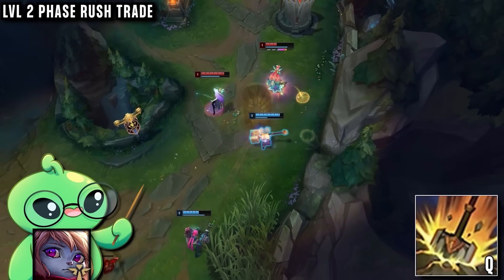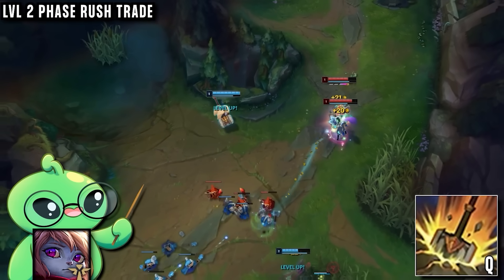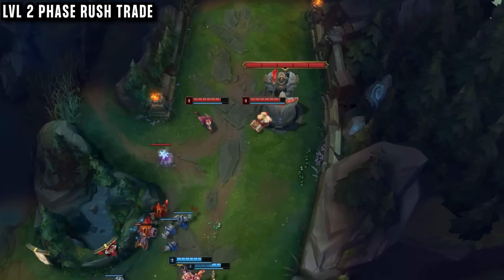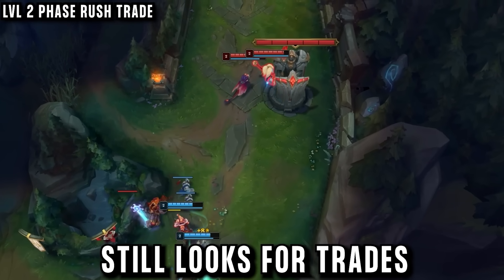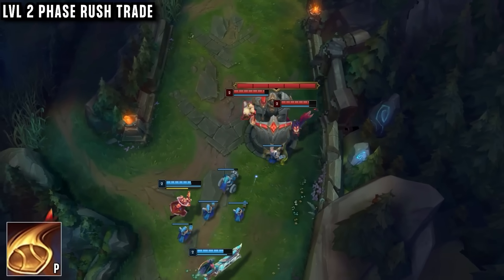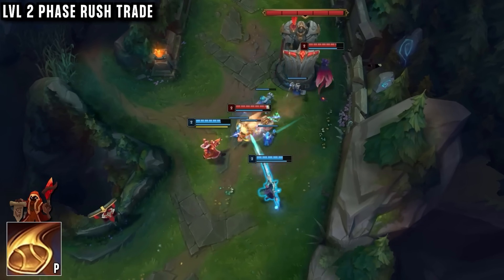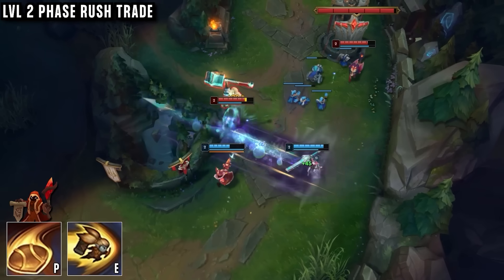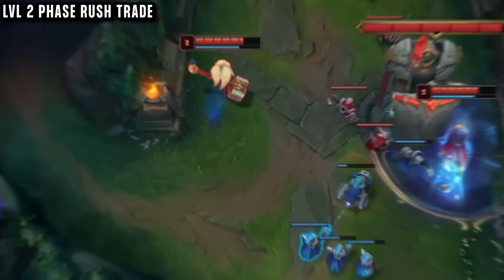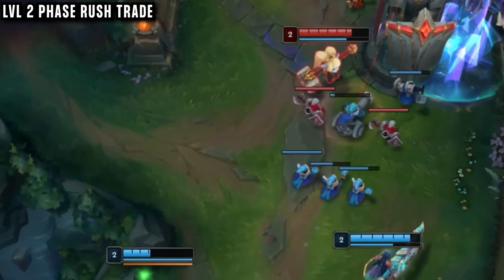This is usually where Poppy support becomes quite difficult, as high-elo enemies just won't stand against a wall so he can never get a wall stun. But our player doesn't care — he can still look for trades even without the stun. The best way he's found is to use the passive on a minion with the Relic Shield, instantly giving him a shield of protection. He can then E onto the enemy, Q into auto attack, procing Phase Rush and sprinting away, with most of the damage being blocked by the shield.